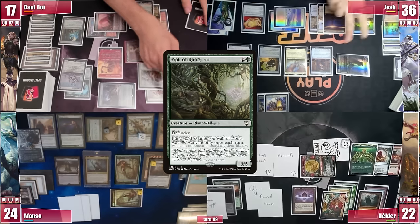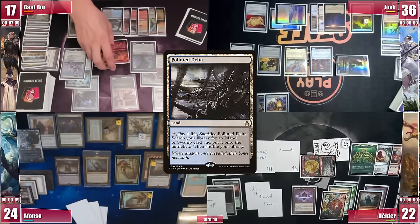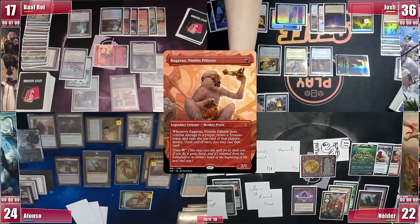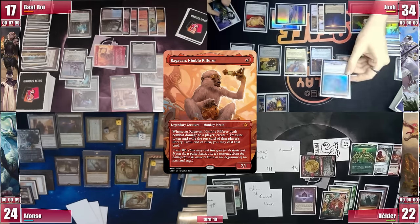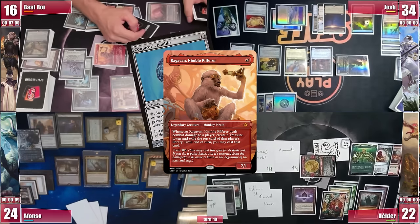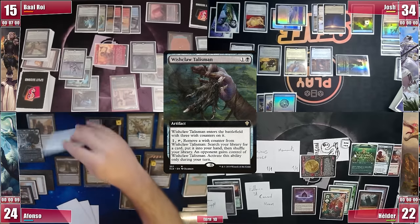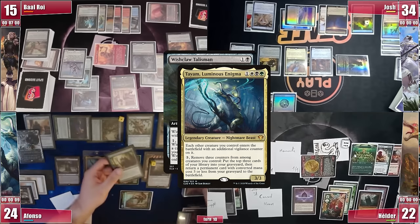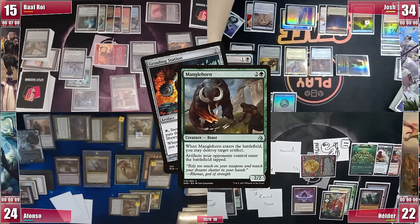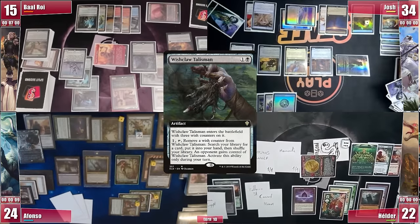In the end step Baal flashes in an Opposition Agent and proceeds to his turn. He draws, plays a Polluted Delta, and he and Josh agree to attack with Ragavan — Josh doesn't block, hoping Baal can draw from Tymna and find something from Josh's side to deal with Afonso. Ragavan hits a mere Conjurer's Bauble. Their options aren't the best, so Baal casts a Wishclaw Talisman, hoping they can cooperate to slow down Afonso. However, Afonso responds by activating Tiam — he mills 3 cards and returns Manglehorn back to play, triggering and targeting Josh's Grinding Station. In response Josh activates it, sacrificing itself to mill 3 cards. Baal's plans went down the drain, so he passes.